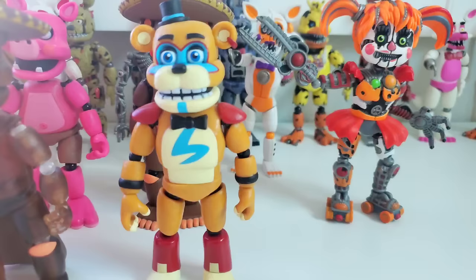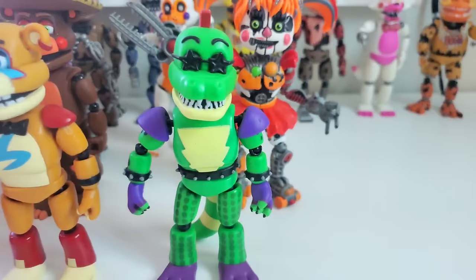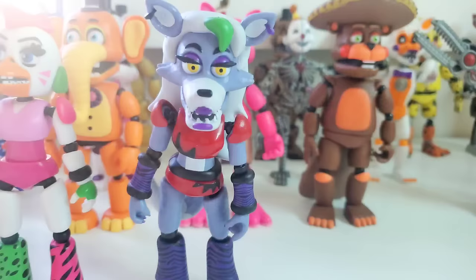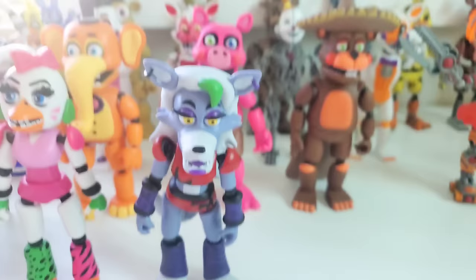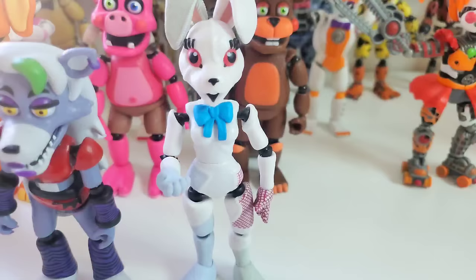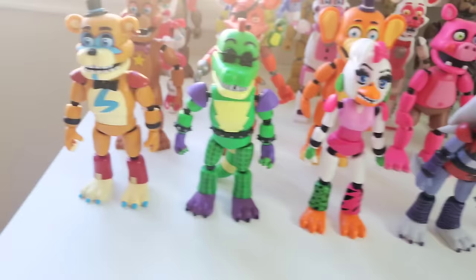Starting off the next wave with Glamrock Freddy, Montgomery Gator, Glamrock Chica, Roxanne Wolf — who has to face downwards because her hair and tail are just way too heavy to stand up — and ending off the wave with Vanny. This Security Breach wave came out almost two years before the actual game, which is really surprising and kind of shows why all the models don't look too great, as the characters probably changed a lot in the final version.